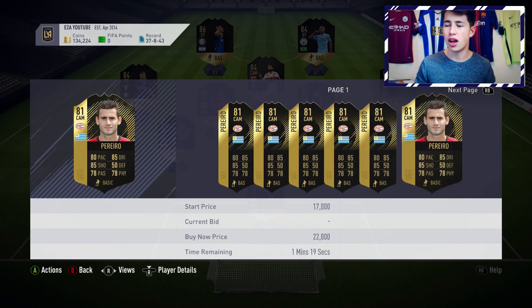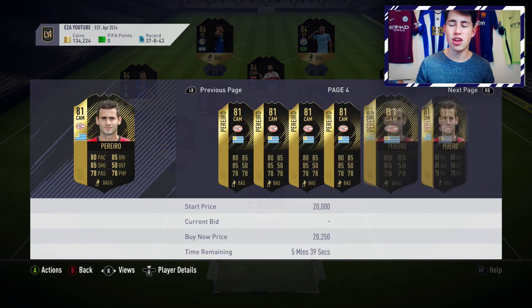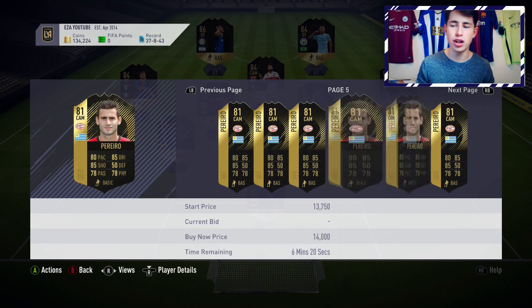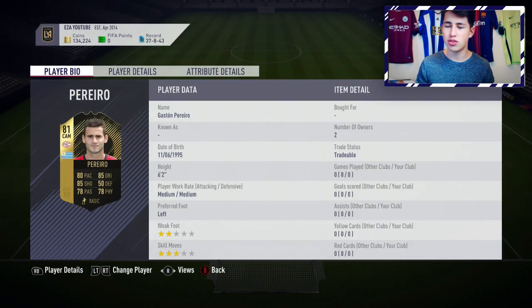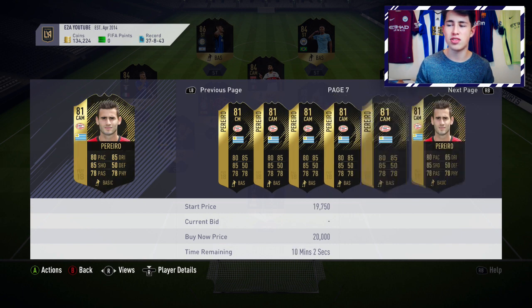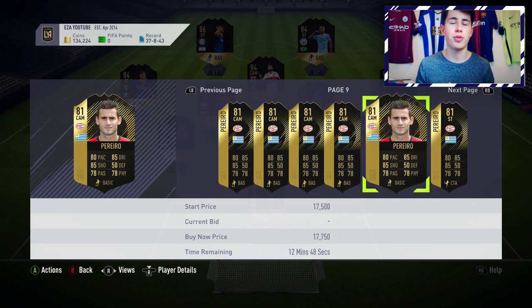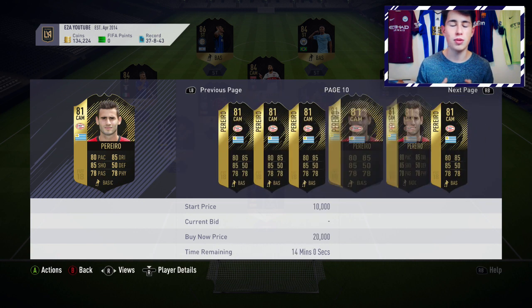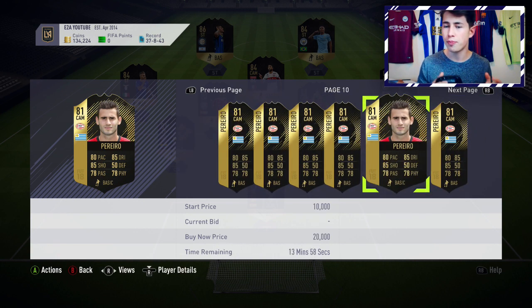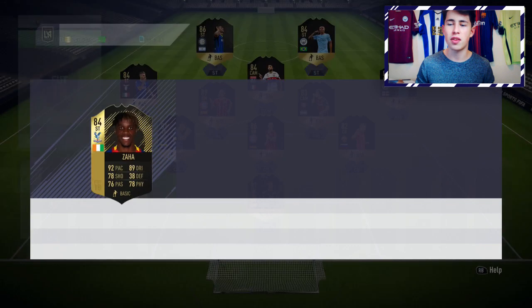Pereiro has a really nice, well-rounded card at about 12k. He looks like a great attacking midfielder with really good shooting. He doesn't have 4-star skills, which is a downside, but he is 6'2" which is great especially if you want to play him as a centre mid. He's probably the cheapest decent-rated inform for this Team of the Week. If you can get him for about 11 or 12k, it's a no-risk investment — he can only rise.